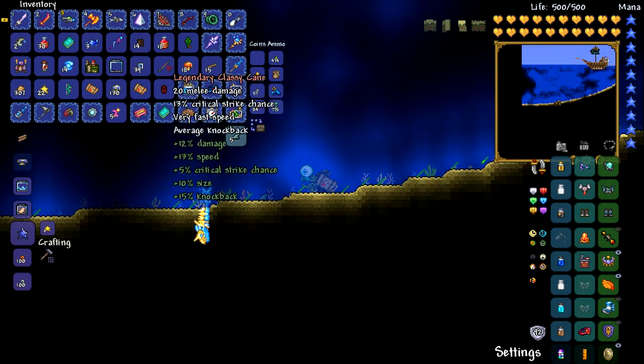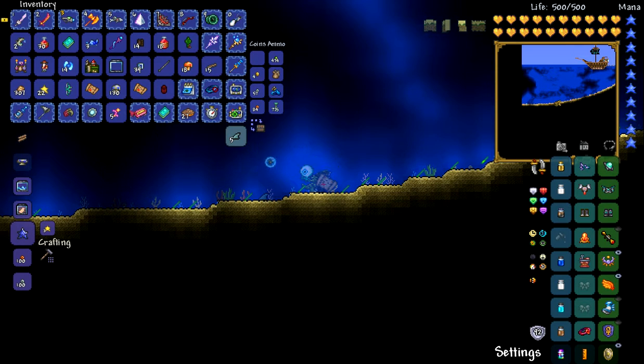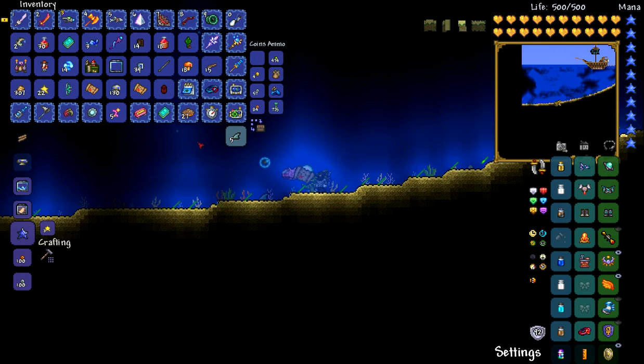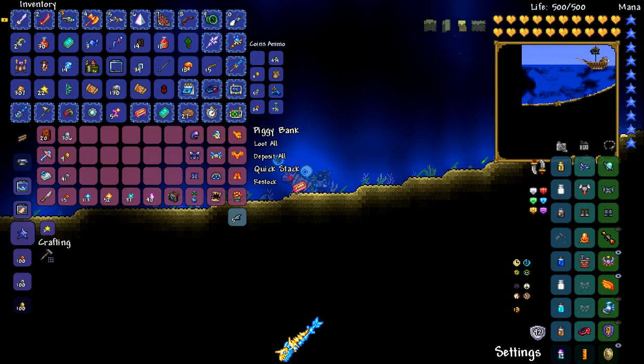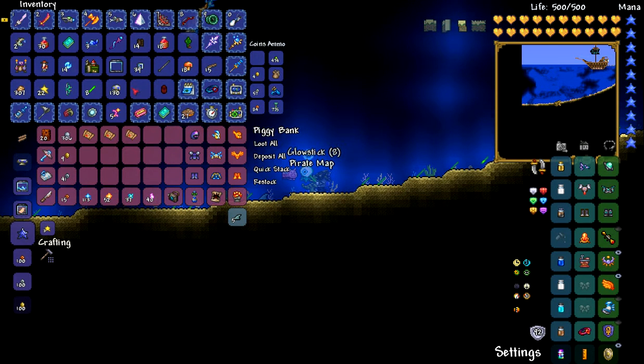I will look through my pets and decide which one you can have. Oh yeah, the Jungle Key I got recently — I get tons of them. I have nothing to do with them, so you guys might want that as well. I like pirate maps because I really like old furniture.